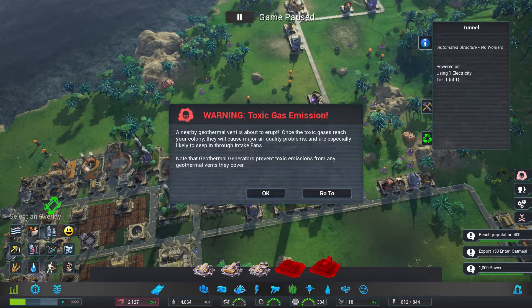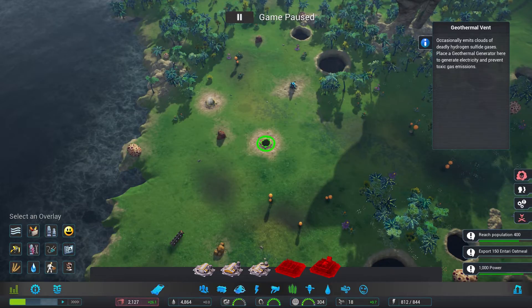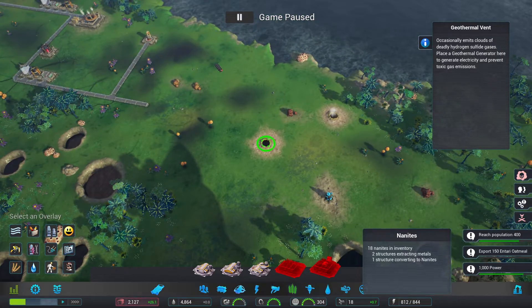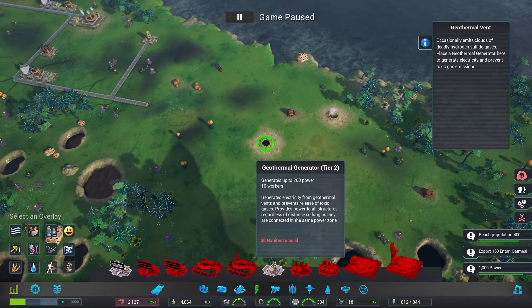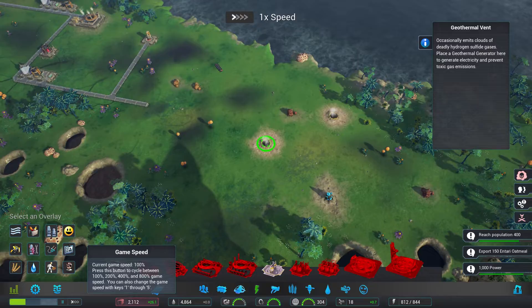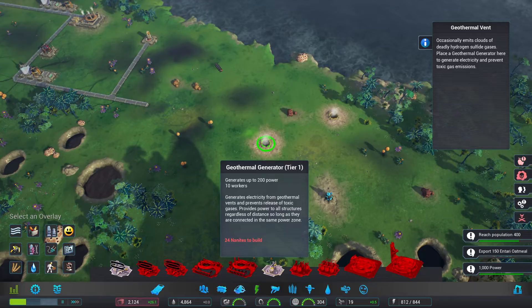A geothermal vent is about to erupt and will cause major air quality problems — it'll seep in through intake fans. Geothermal generators prevent toxic emissions from any geothermal vents they cover. Okay, so it's that one. I need to very quickly, with my 18 nanites — oh gee. It chose a time when I had hardly any nanites, typical. I need 24 nanites. Okay, just save up the nanites and as soon as I can I'll build a geotherm over it.